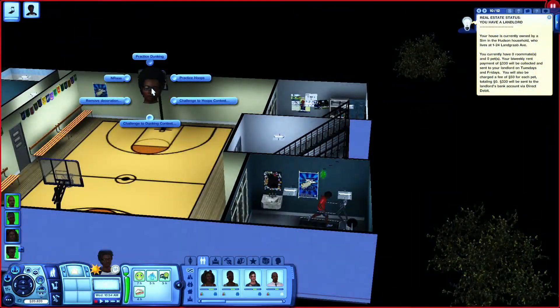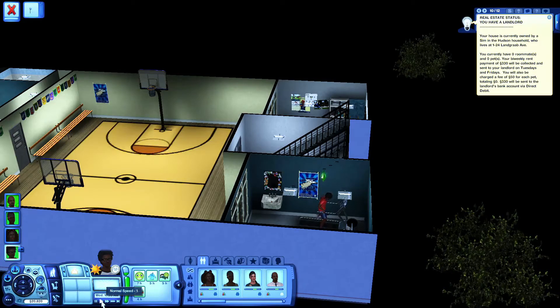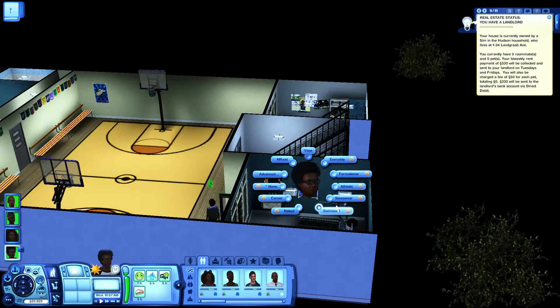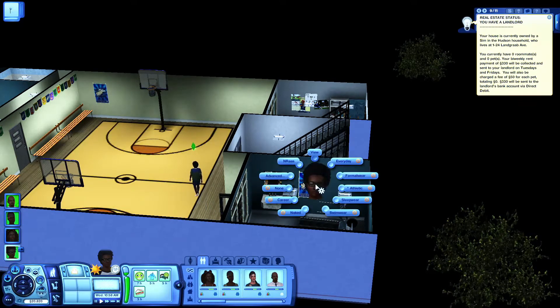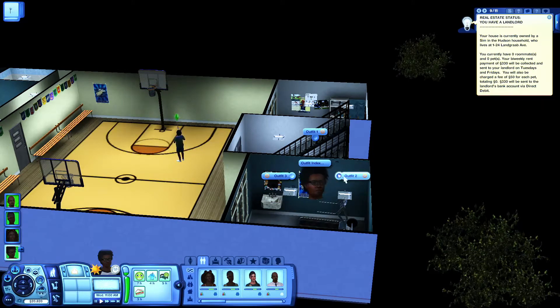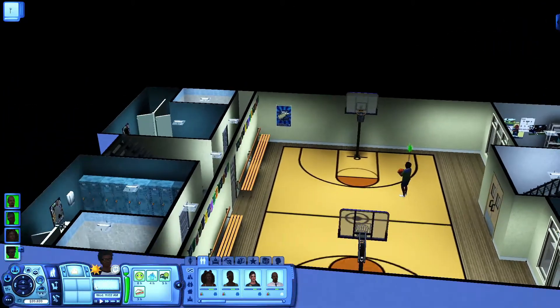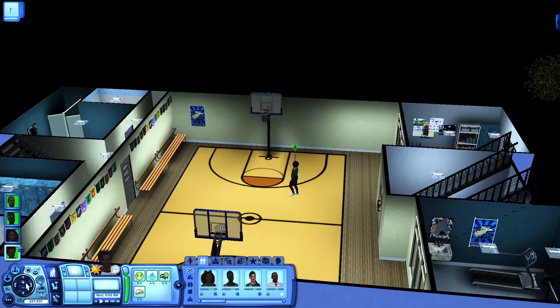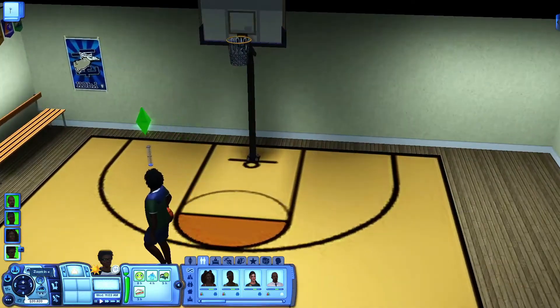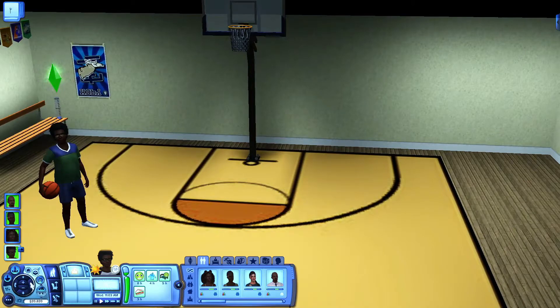Let's go shoot some hoops — practice hoops. I hadn't set it up for the exercise room yet, so let's set it up now for Athletic, Advanced Athletic 2. And there you go — now he is in his gym outfit, shooting some basketball.